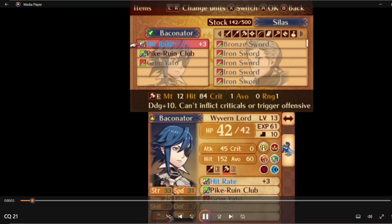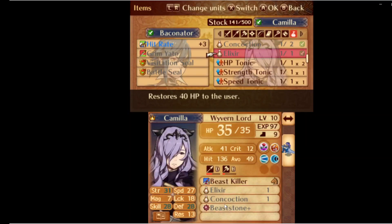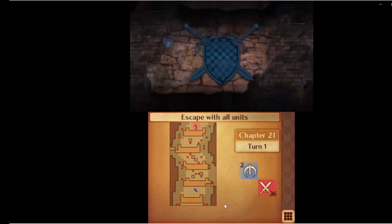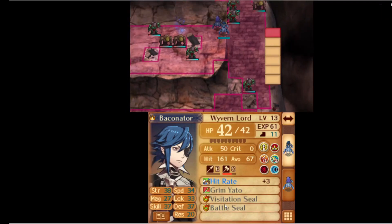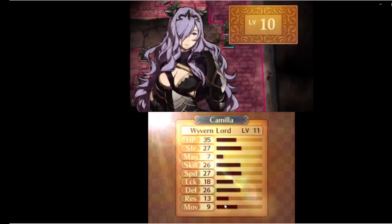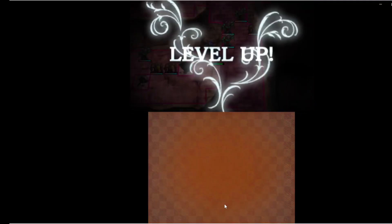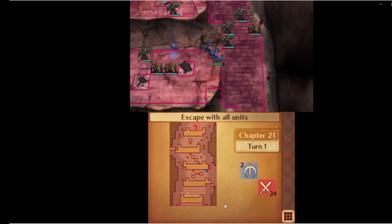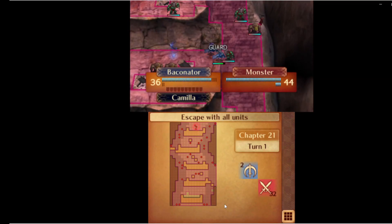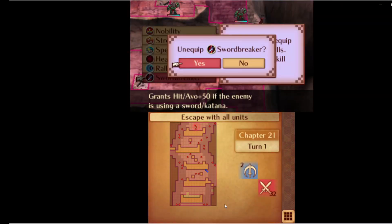Chapter 21 is another fairly infamous map for having hordes of faceless that you have to bypass and escape from with all your units. But on an escape-all map where you only have one forced-deployed unit, it becomes a little trivial. What we're going to do here is just full-move three times with Corrin to seize. In the process, I want to maximize the EXP I get from these faceless, since they are all one-range locked and don't do very much damage to Corrin. This is why I do a bunch of defense stacking and have a Camilla pair-up. Corrin is getting EXP like mad, and he just learned Swordbreaker, which is going to be helpful for a particular map later.